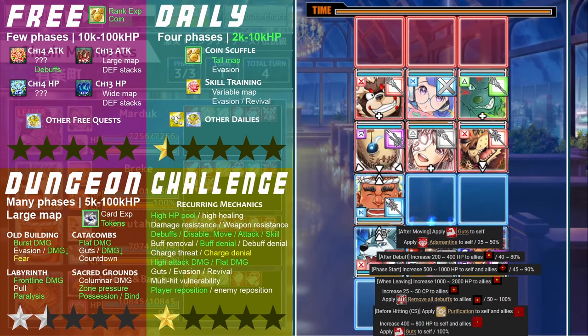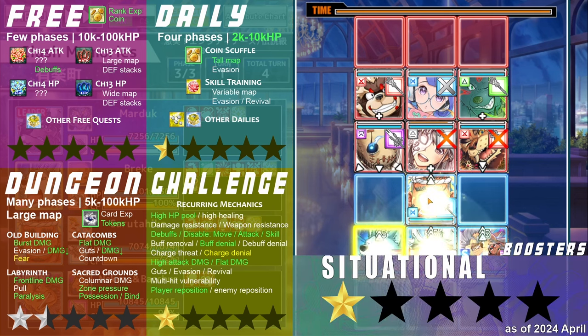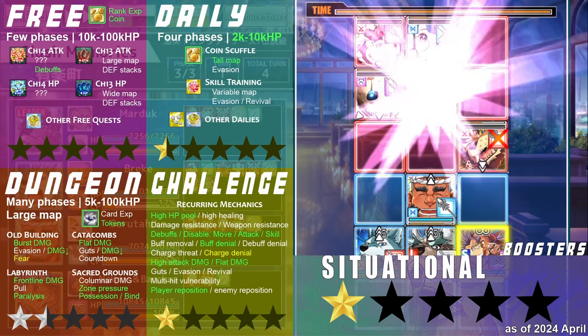His heal is situational, his defense is unreliable, and his charge fill is unambitious. Unlike the deluxe bathhouse package you are barely concealing, your kit's neither a shower nor a grower.